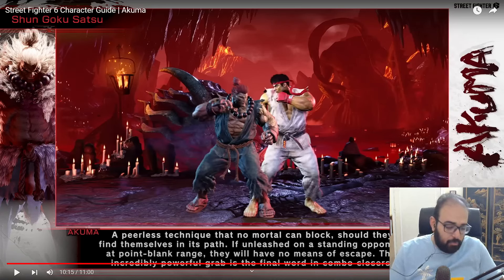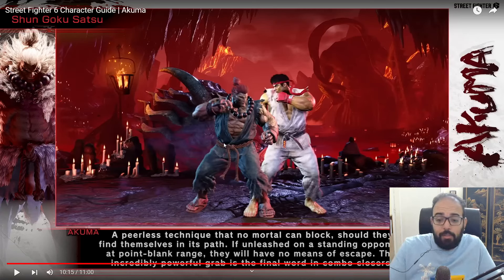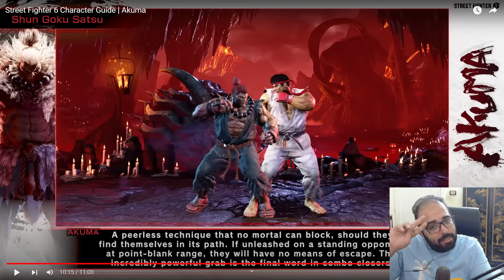Anyway, Akuma looks insane — he looks mad top tier. They said he's got low vitality but he is very powerful. He looks wild. How do you think Akuma looks? Do you think he's gonna ruin the game? I'd love to hear your thoughts in the comments below. Links to the Patreon, Discord, Twitter, and Twitch pages are in the description. Thanks so much for watching and stay safe.